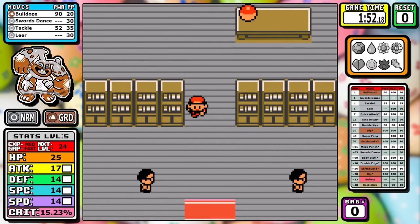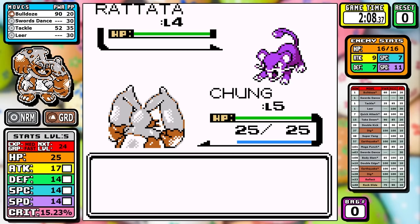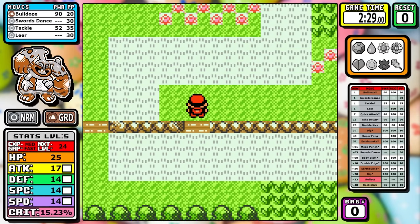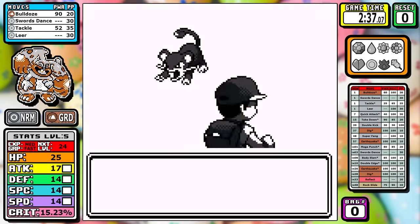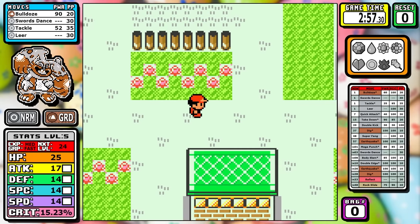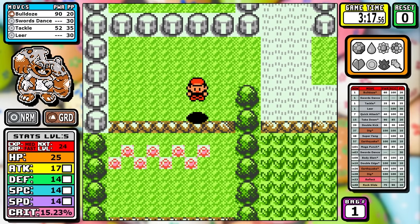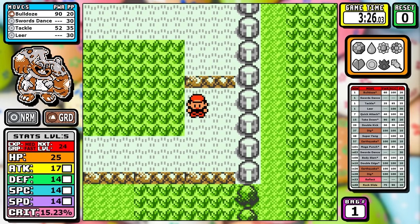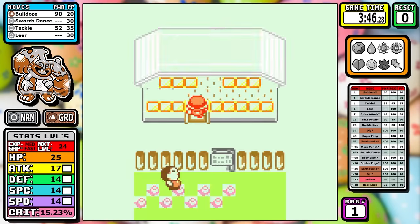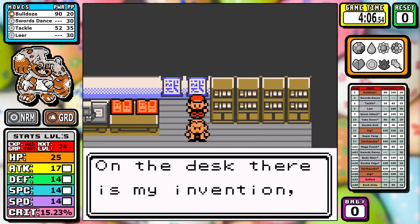Diggersby is a Normal and Ground type. It was a unique type combination until Ursaluna came out with Legends Arceus, but it's really good. This is probably the best type combination for a pure physical attacker in a Gen 1 game. Earthquake would probably be the best physical move at number one, and Body Slam has to be a close second. Both getting STAB is going to be really huge for this run.